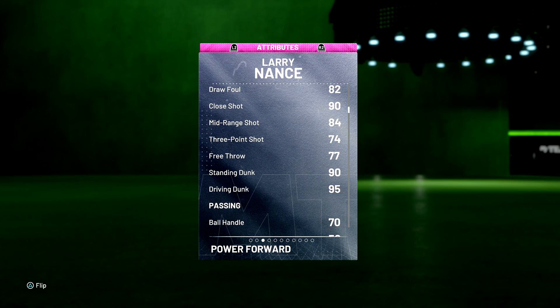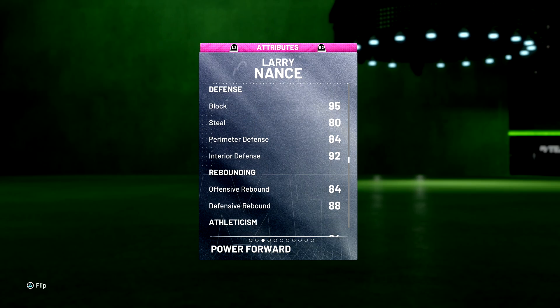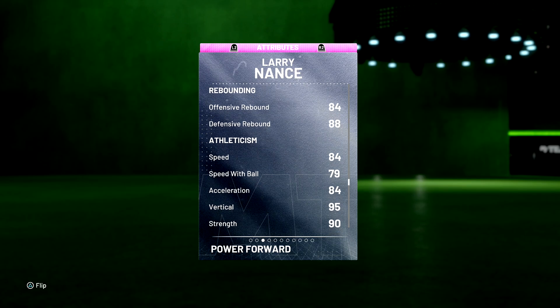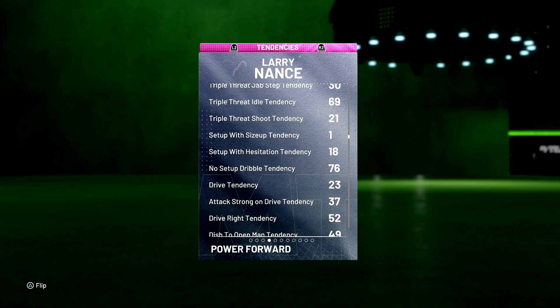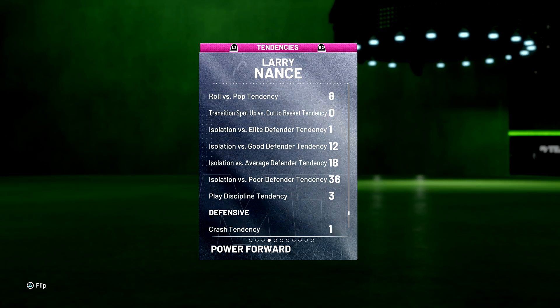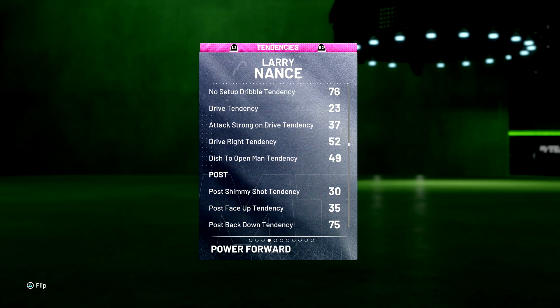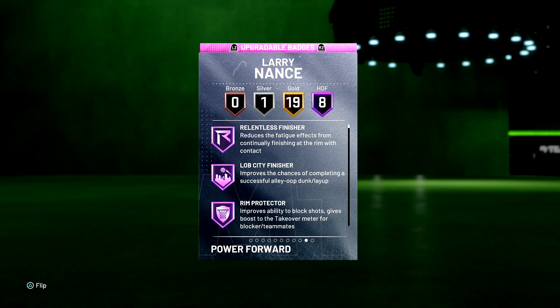With the coach boost, maybe we can get up to 82 on the three — that might be decent. Driving dunk of a 95, ball handle 70, can't pass. Blocking 95, that's why I need to play the four because he can block. Steal 80, perimeter defense 84, interior 92, rebound is pretty good 84. Speed 79, speed with ball, strength 90, lateral quickness 89 — so he'll be able to guard smaller defenders on the perimeter. On-ball steal tendency 34, driving dunk tendency 95, flashing 95, so we should catch some highlight film.